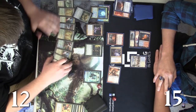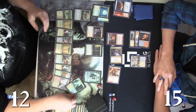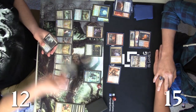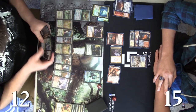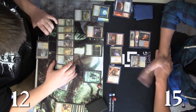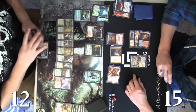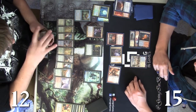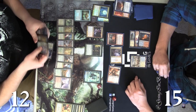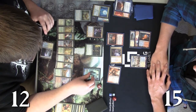Andy untaps his million lands. He rips a land off the top, getting an additional card off the Karanos trigger — and Kiora! He just has so many good cards in here. He'll probably take Jace up again, and yes, that's what he does.